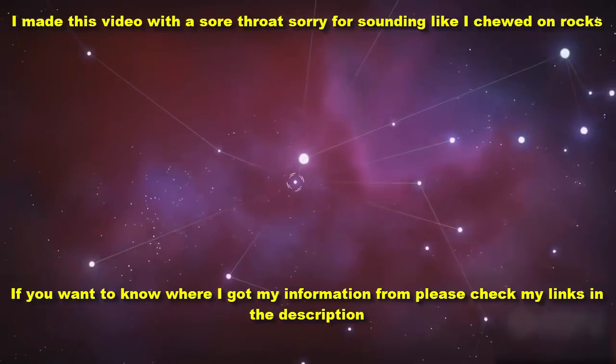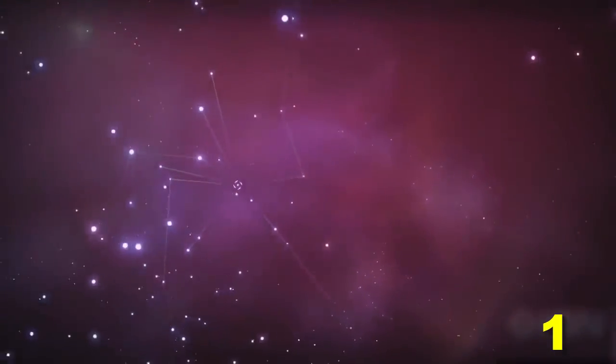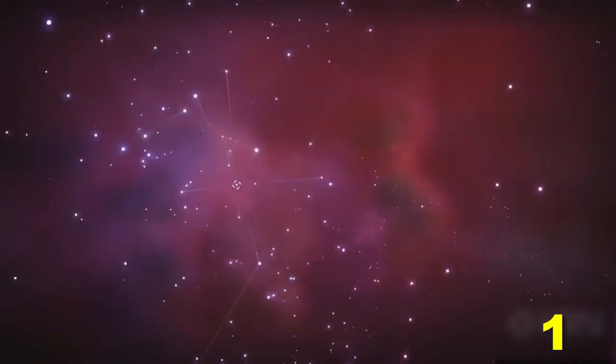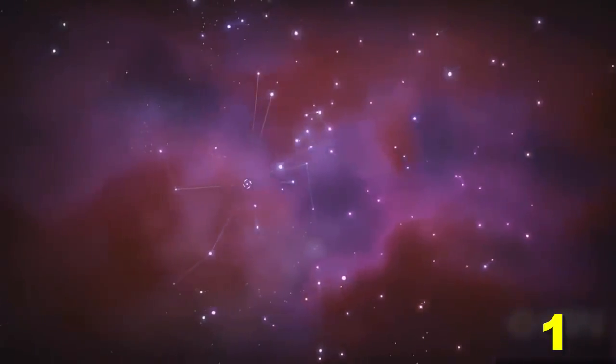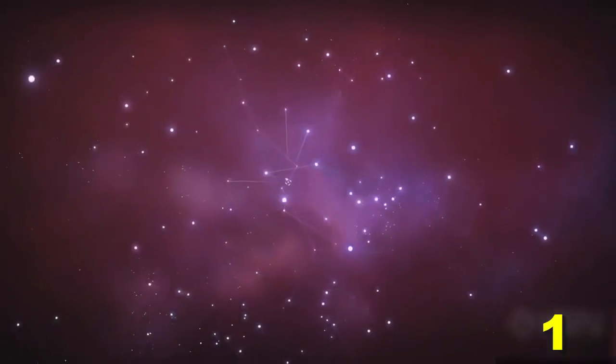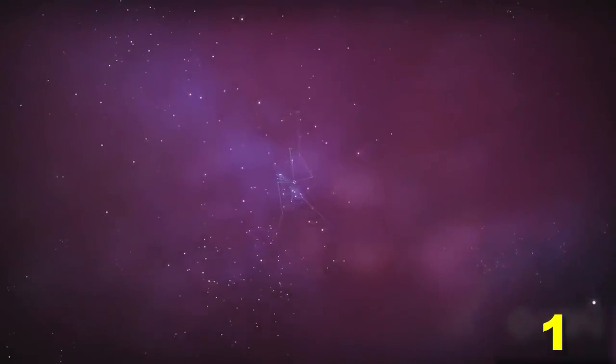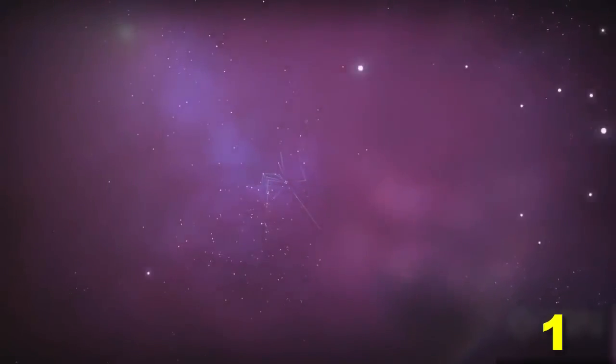Now if you're not interested in scientific stuff you might want to click away. Sean Murray showed off the galactic map, and you may have noticed that there were stars that were different colors, although those stars were still kind of rare. I have a theory that the game contains pulsars. A pulsar is effectively the lighthouse of the universe — it rotates on its axis emitting a narrow beam of radiation, like a lighthouse. If there are actually pulsars in No Man's Sky, we will be able to use them as a kind of waypoint.